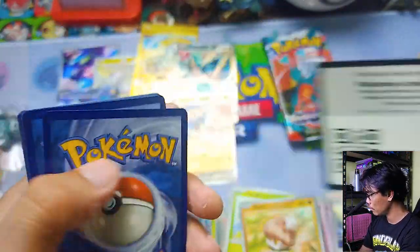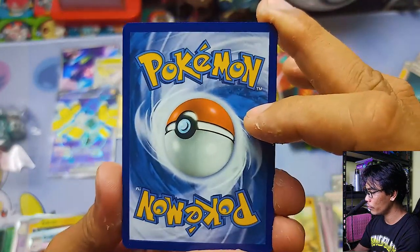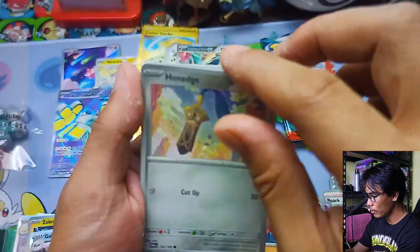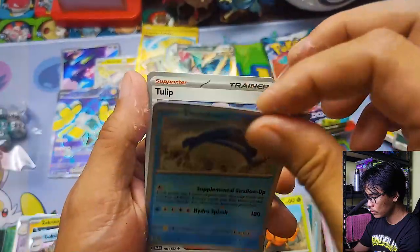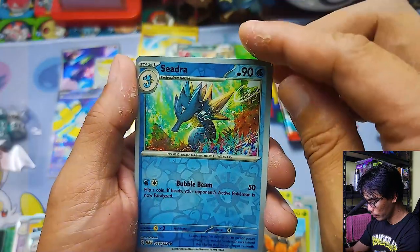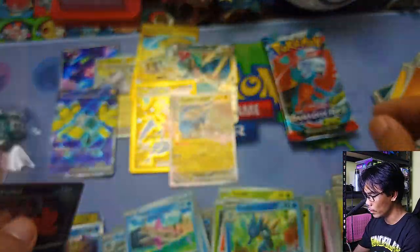Code card. Guess the energy — let's go for Fire. Oh it's Fighting. Blipbug, Fuecoco, Honedge, Dwebble, Dondozo, Tulip, Veluza, Reverse Cedra, Reverse Blockhiryu's Cave, and a Holographic Eviltown. Nothing there.